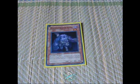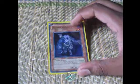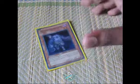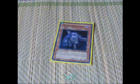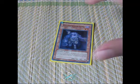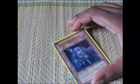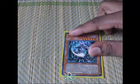Plaguespreader is a must-have. When you mill him it's a plus, and when you get him to the field by Zombie Master it's a plus. You can also synchro basically twice with him — even when you don't have something to revive him, you could use his own effect to get him to the field. He's a zombie, level two, so it's awesome.